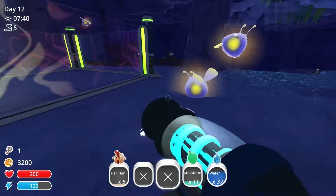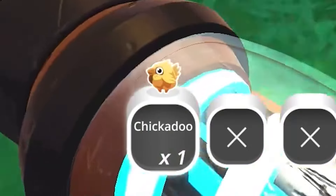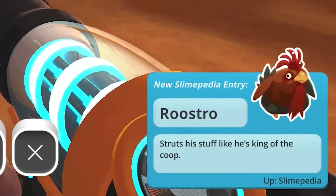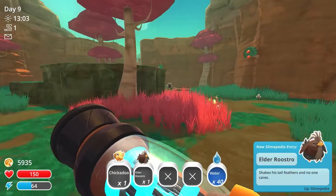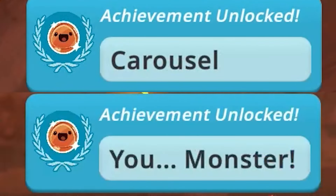Let's talk about chickens. There are three basic types: chickadoos, hen hens, and roostros. Chickadoos can't be used as food, and roostros are used to get more chickens when you put them together with hen hens. After a while, they'll turn into an elder roostro, the beginning and the end. And we have to incinerate them both.